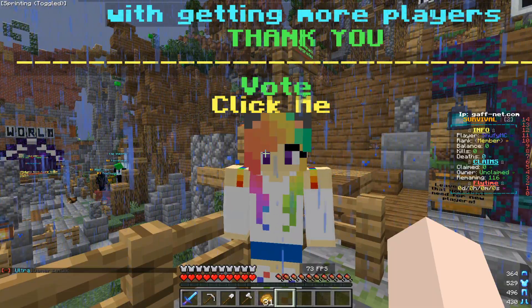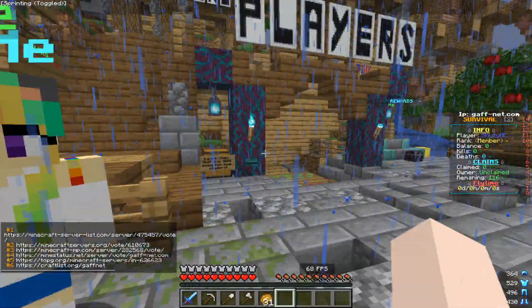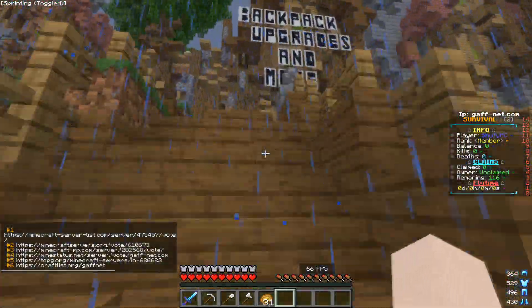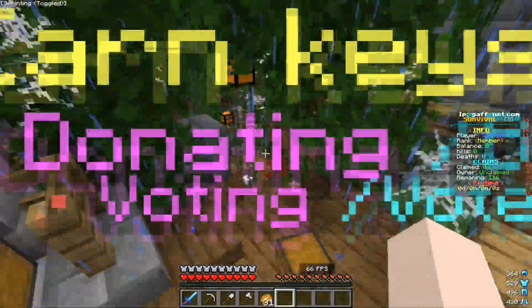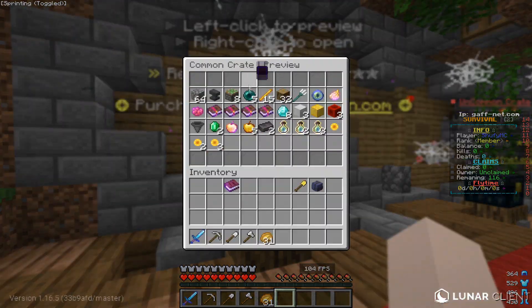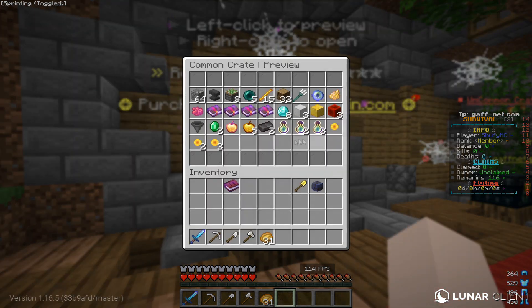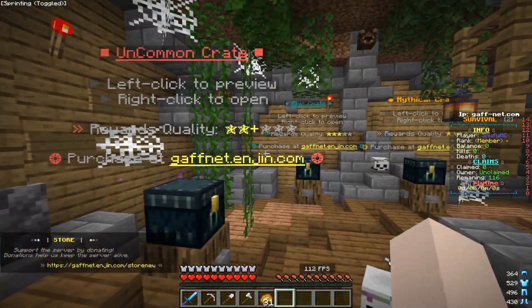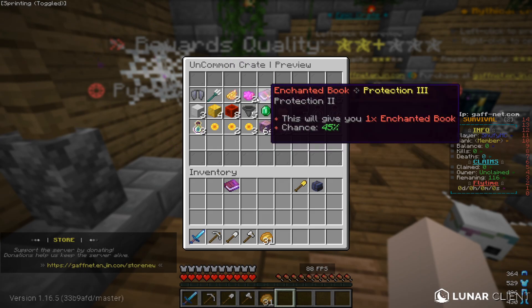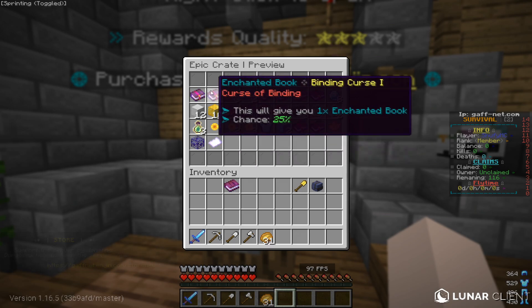Over here we have the NPC for voting. I highly suggest you vote on one of these six websites because you can get yourself some vote crate keys and really neat rewards. Over here we have the crates — we have the common crate, which is really nice. You can get Efficiency, Protection 2, Unbreaking 3, and lots of nice things — even a hopper, which is amazing, and a trident. In the uncommon crate you can get some more good stuff too.